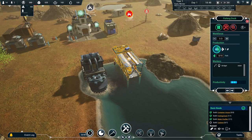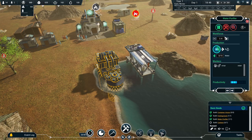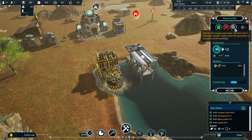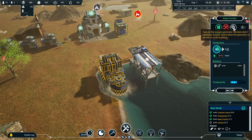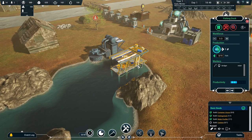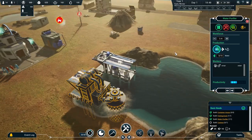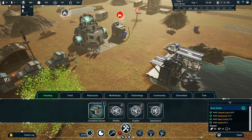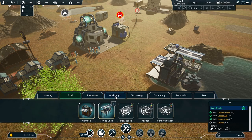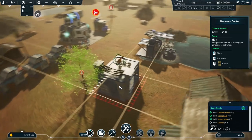These operational work buildings aren't generating oxygen by default — that's switched off. The houses, you can't turn them off. For the work buildings, you can choose to turn oxygen on and off. The more buildings we provide with oxygen, the more power we need. We'll switch oxygen on in the water purifier. We also need to get a research center in sooner rather than later, because it's going to help us unlock new things.